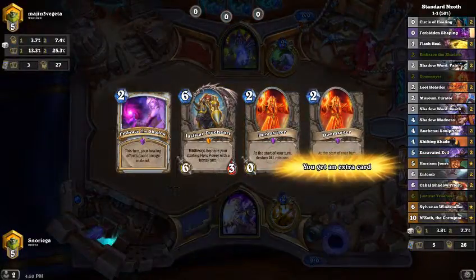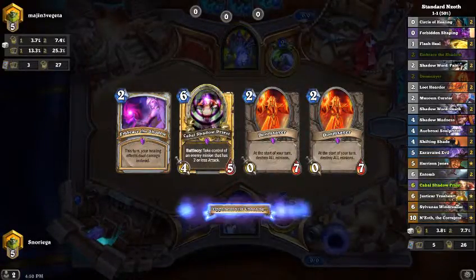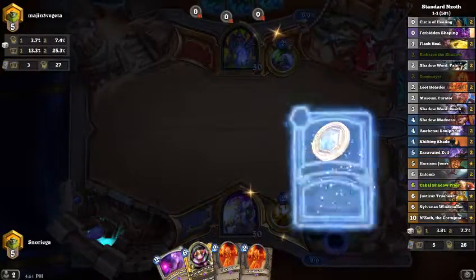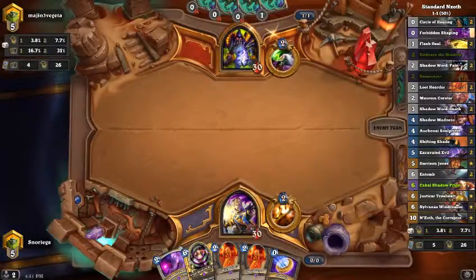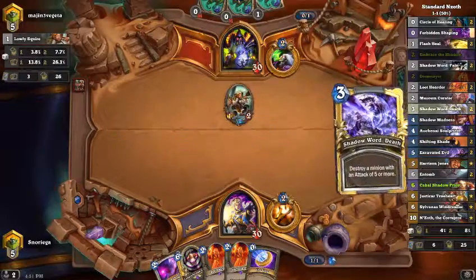This is a pretty nice hand — I'll keep this. I think it will be okay. You always have to mulligan for Zoo — you always have to mulligan for the most aggressive matchup, unless your meta just doesn't have that. On the US server people love to be aggressive.